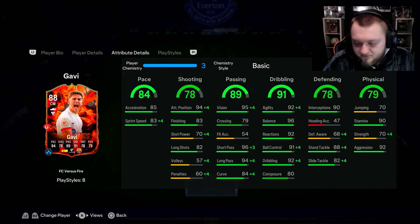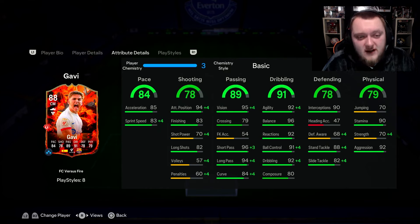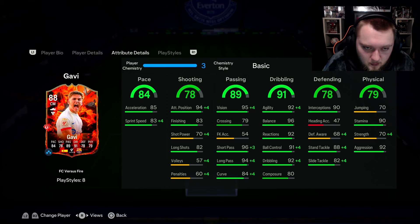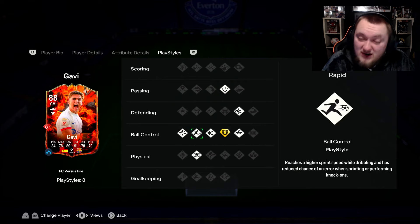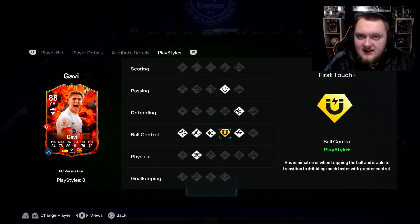Shooting is okay in the box but Trivelas aren't the greatest because of low shot power - if you want to boost that up, go ahead. His passing is absolutely absurd. Dribbling is actually very strong as well - feels like Messi on the ball. Technical is incredible, and Rapid is really interesting to have on a box-to-box midfielder, which is where you should play him.